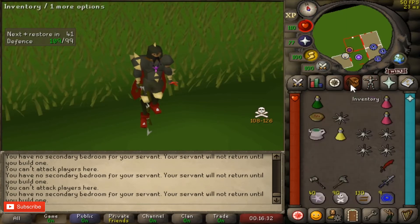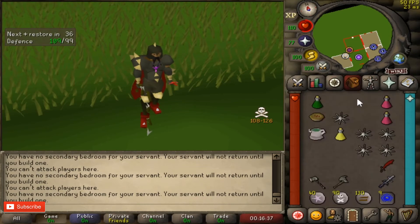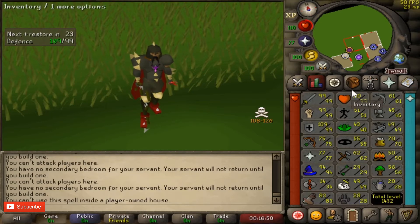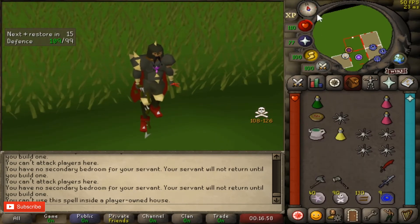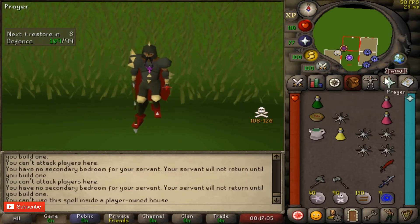The amulet of the damned is about 20k more than a glory but has a special effect: there's a 25% chance that if somebody damages you it will act like vengeance — so they take damage back. That means a 25% chance to get a free mini-venge, basically. Only 30k, same stats as a glory, so I'd say bring it — it's very good.